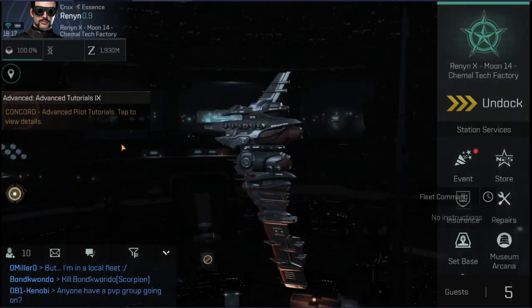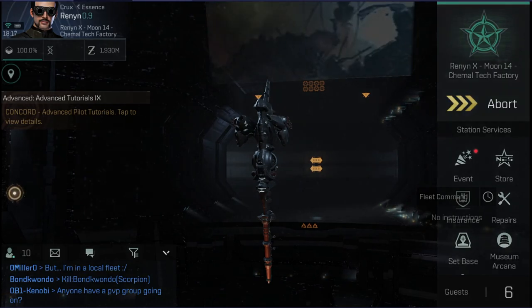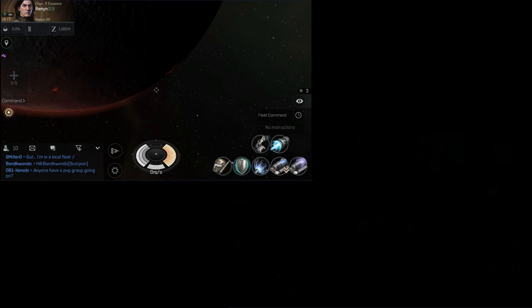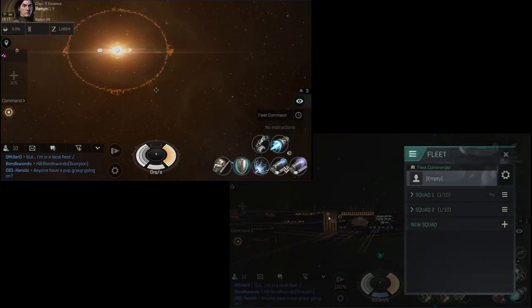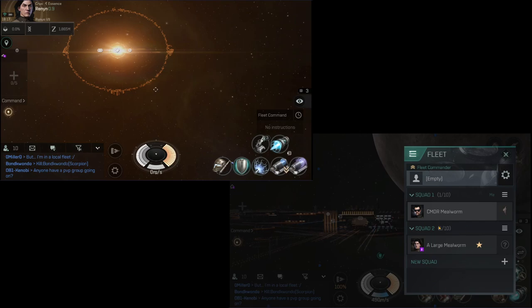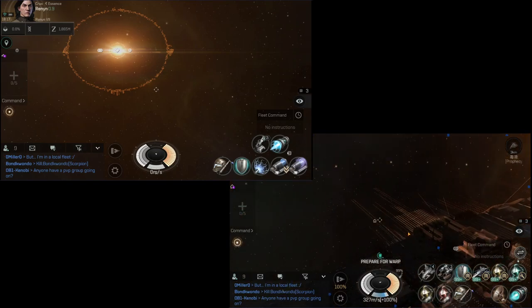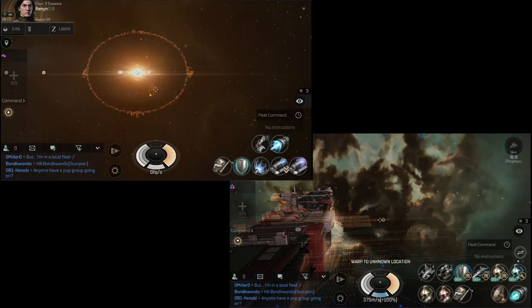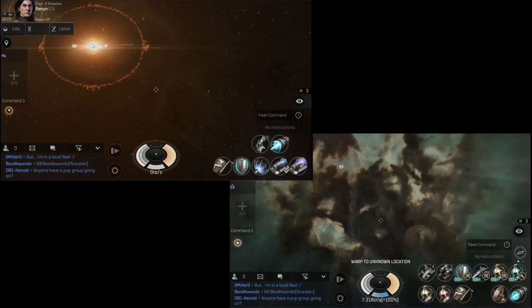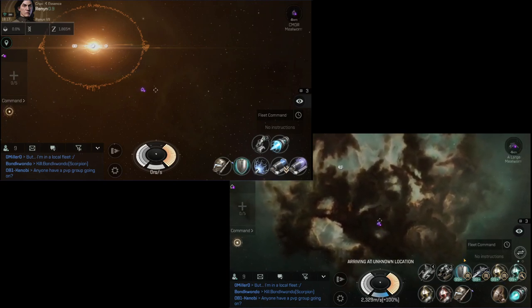Let's go ahead and show you what this looks like out on the grid. We'll undock here. Over on this screen I've got another one of my characters — I'm in an interceptor right now. My toons are in different squads right now, so we're going to go ahead and warp out. On this interceptor I've got a microwarp drive, one of each of the tackle modules, an armor repair, and a shield booster, so we'll be able to go through each of the different modules.